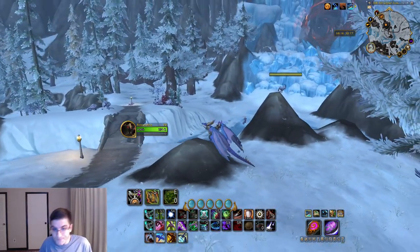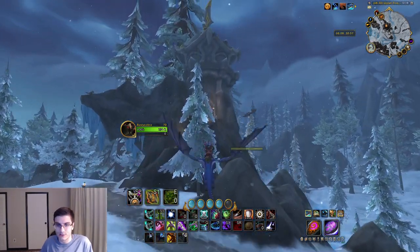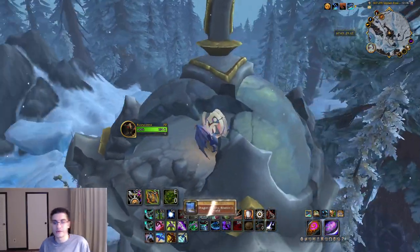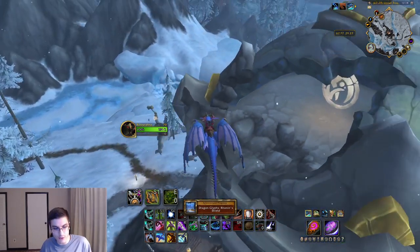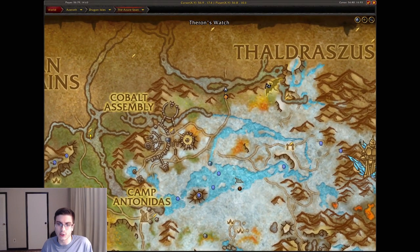Staying in the same area, heading a little north, you'll have the Ronainn Shield dragon glyph — shockingly enough, near the Ronainn Shield flight path. Over here you'll have one random tower and right inside the tower is a dragon glyph. That'll be Ronainn Shield.